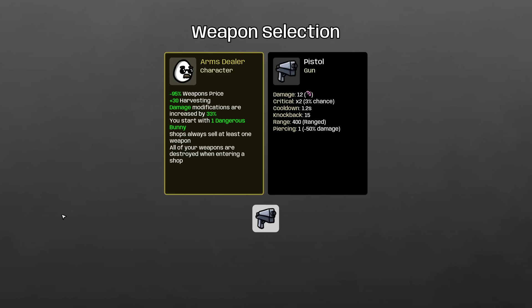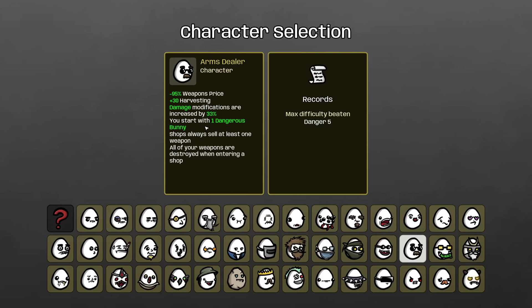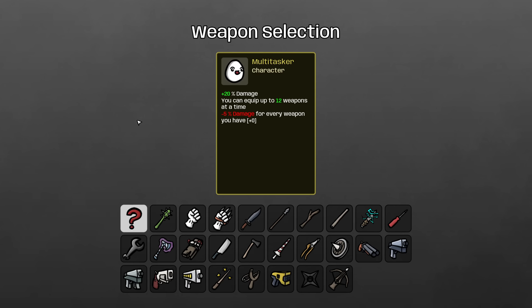Let's see what we get — we've got the Arms Dealer. Arms Dealer is sort of always random, so I'm not going to pick that. The Multitasker. Did I do Multitasker yet? I don't believe so. Yeah, I don't think we've done Multitasker, so let's see if we can get a random random win with the Multitasker.